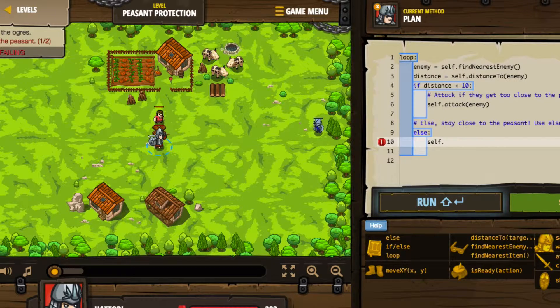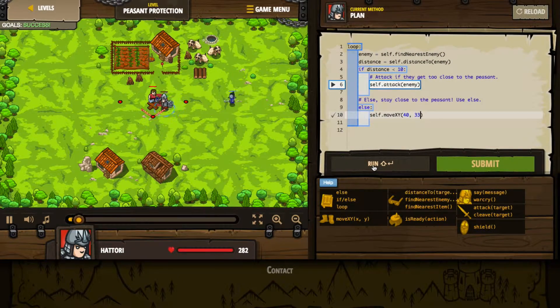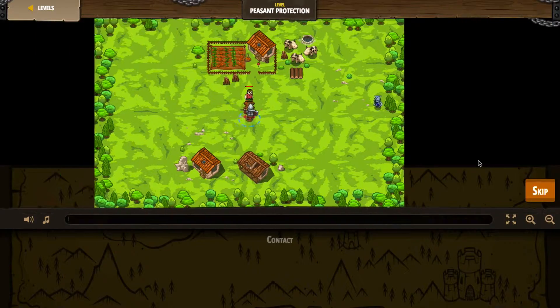Else we're just going to stay close to the peasant. I think the enemy is going to move close to us, we'll attack the enemy, and then we're going to move near the peasant. So let's do self.moveXY and go to 40 and 33. This is looking good — as the enemy comes close, I attack him. When the enemy goes away, I go back to my spot. I think we're going down the right path. Let's go ahead and submit it and see how it works.